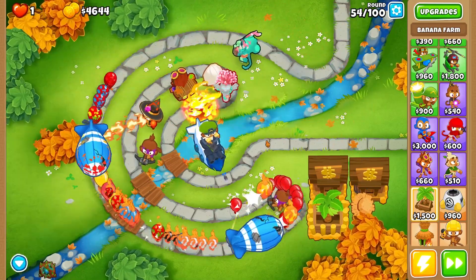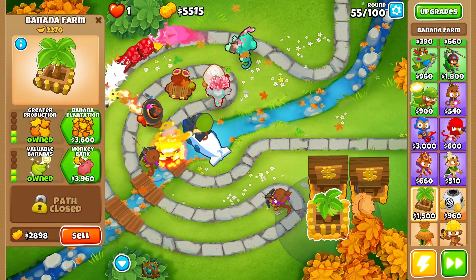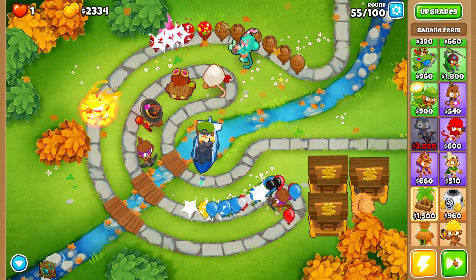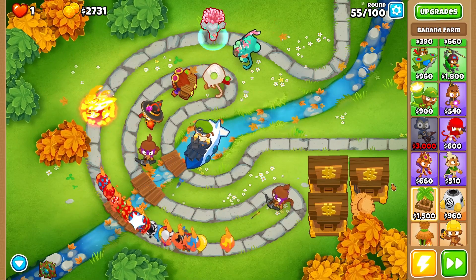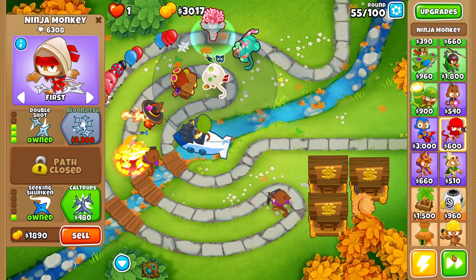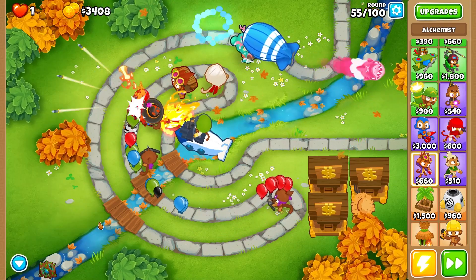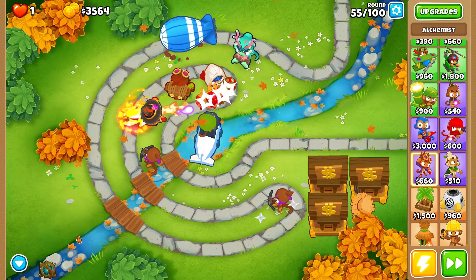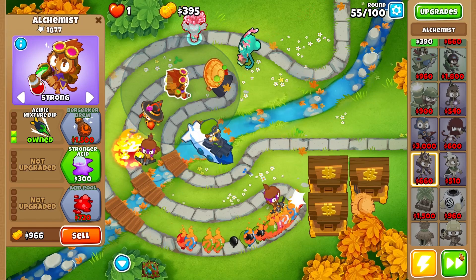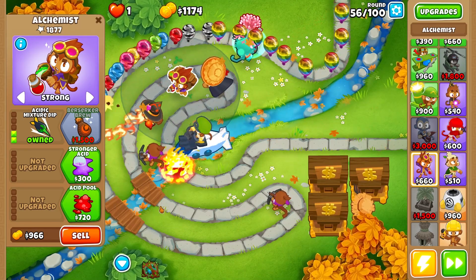Once the third monkey bank is up, we'll start going more toward our strategy — balloon jitsu and the druids. Right now we just want to make sure we have these monkey banks up for that extra income. On round 55 these ceramic balloons are proving a little problematic, but we're dealing with them well. Once I upgrade to balloon jitsu and get the stronger stimulant going, we shouldn't have as big an issue.